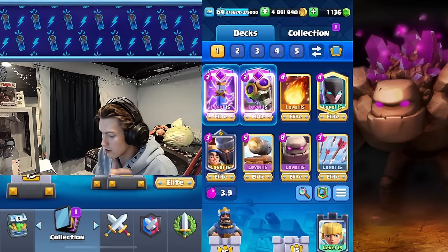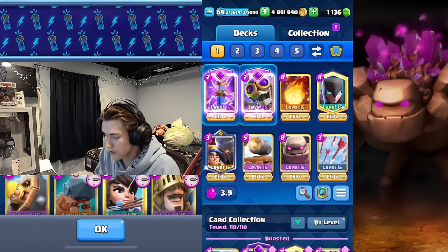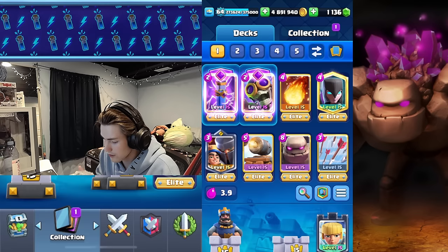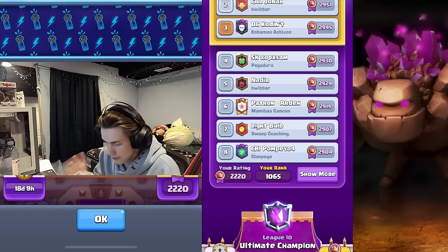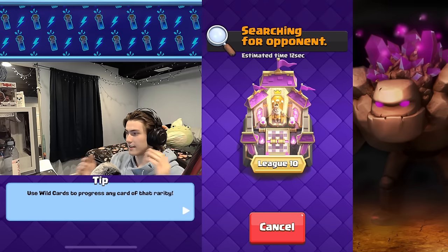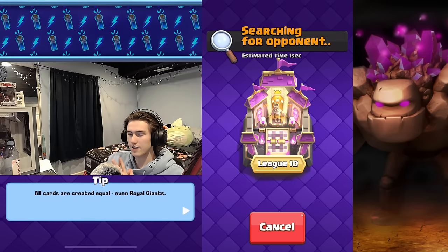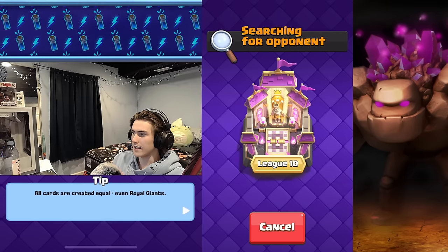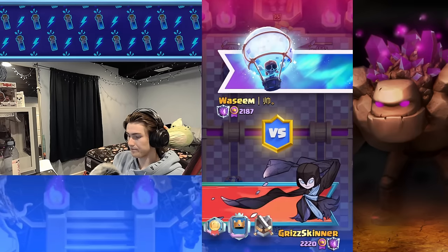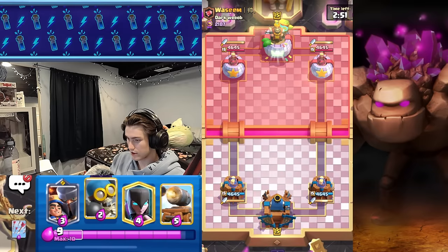Today we're bringing back an OG card that goes along with Golem — the Cannon Cart. I've been doing pretty well with it and we have this triple spell lineup that I think we're going to do well with. We're currently at top 1065. Cannon Cart is a little buffed because of the Dagger Duchess, and it can be very strong against PEKKA and a lot of the current meta. We also have triple spells with Little Prince and Evil Bomber.